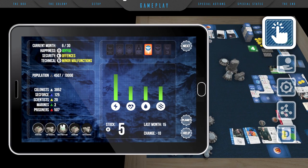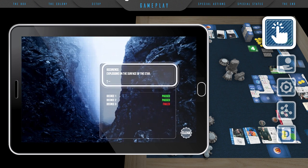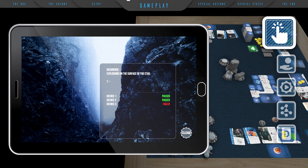Phase one — next round. The governor clicks and confirms the next button. This makes the application count and prepare all statuses for the new round. If any special states have occurred, like overcrowding, the app will inform the players about it. The next screen shows this month's occurrence and information on which decree cards from the last round were successfully voted in. Players should also execute any player-based content of successful decrees and move all to the discard pile.